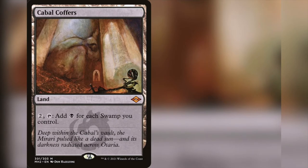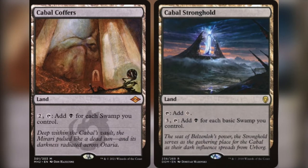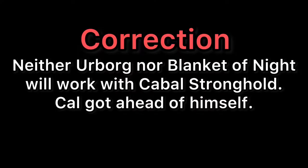Enchantments are easier to get rid of than lands, and Blanket of Night won't touch your non-mana-producing lands — so a card like Maze of Ith won't gain the ability to tap for mana like Urborg would. Also worth noting: Blanket of Night will work with Cabal Coffers, but if you want a budget alternative for Cabal Coffers, bonus content — you can play Cabal Stronghold. However, Urborg works with Cabal Stronghold while Blanket of Night does not, because it only counts basic swamps. Keep that in mind if you're running your deck on a budget.